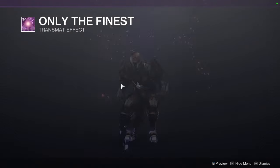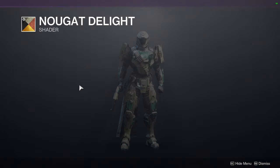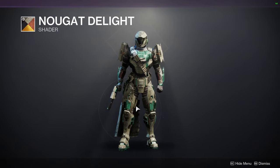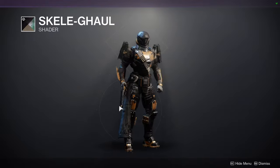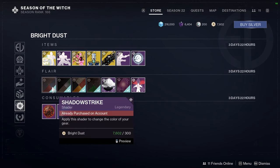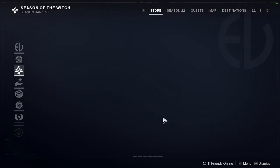We have Only the Finest and Looming Moon. For shaders - Clean Cobweb again, Nougat Delight which I really like as one of my favorite shaders because it works on so many sets, Skelegal which I highly recommend - it's one of my favorites, especially for cloth pieces because it turns them into a really dark black. And Shadow Strike, which I'm not the biggest fan of even though it looks decent.